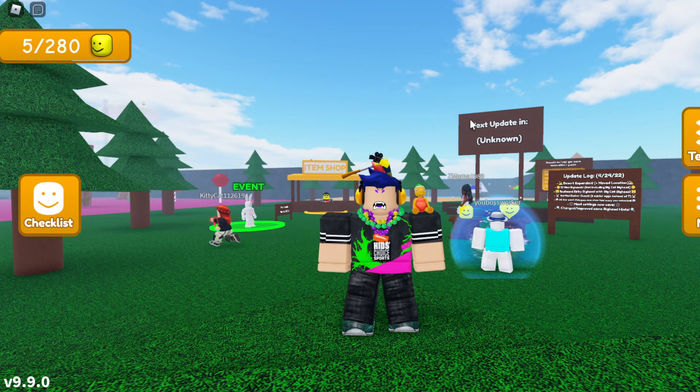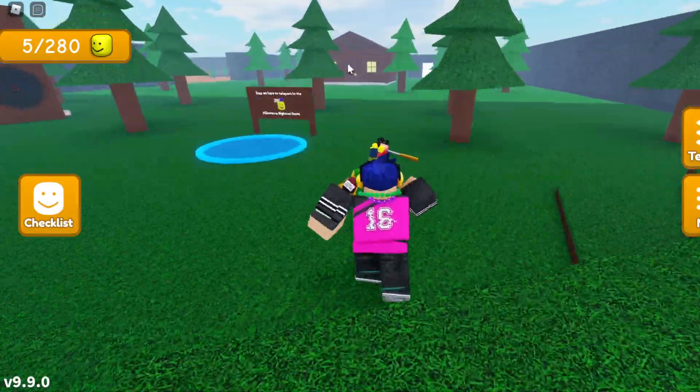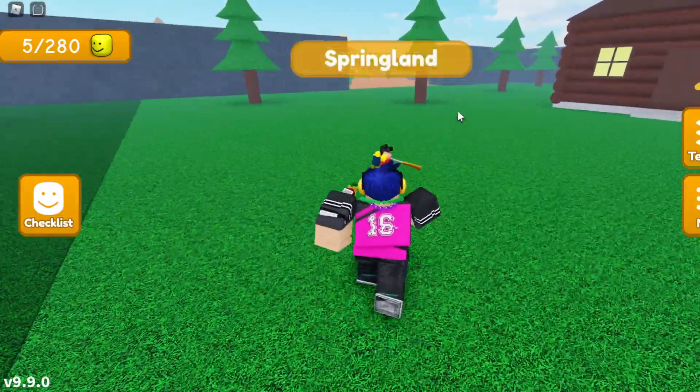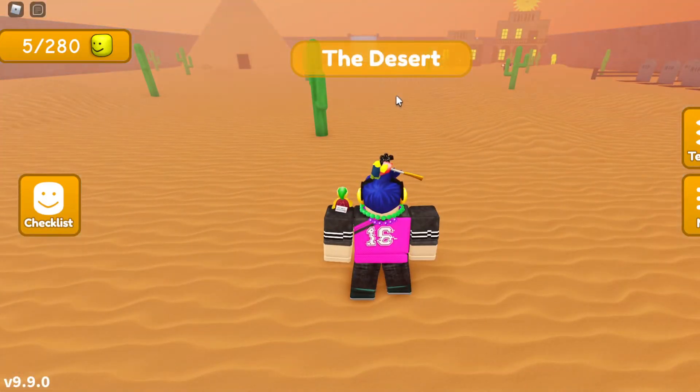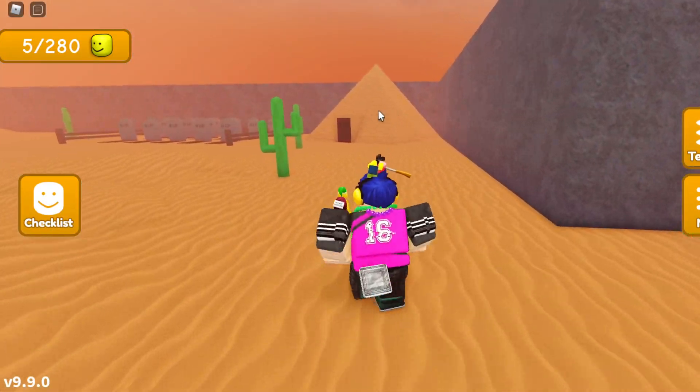In order to get the mommy big head, from this small part over here you want to turn right and head to the spring area. Once you reach the spring area, you want to hover to the left side over there where there is the entrance to the desert area. Once you reach the entrance to the desert area, you want to hover to the right side where there is this little mini pyramid.